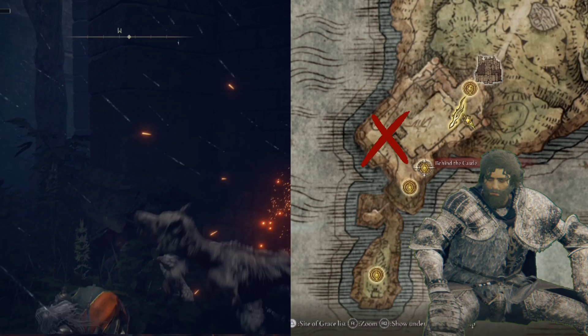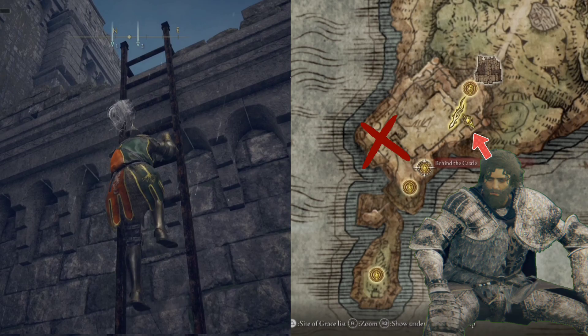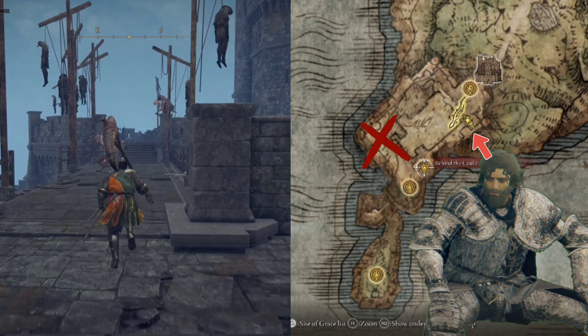We'll run around all the way to the back, and then after fighting or going around several enemies, we're gonna find a ladder. Once we're up the ladder, the path to the soldier that we want to talk to and deliver the ladder is gonna be on the left.